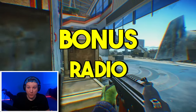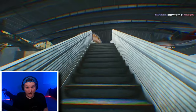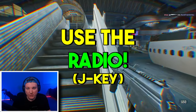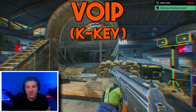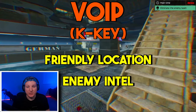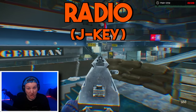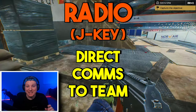Bonus tip: the radio. There is a new mechanic in Tarkov Arena — the radio. Instead of using VoIP, you can now use a radio to directly communicate with only your team. VoIP not only lets the enemy team know exactly where you're at, but they can hear your entire conversation. So instead of using VoIP, use the radio hotkey J. This will allow you to communicate directly with your teammates without the enemy team hearing it.